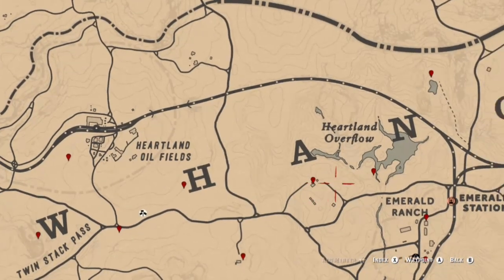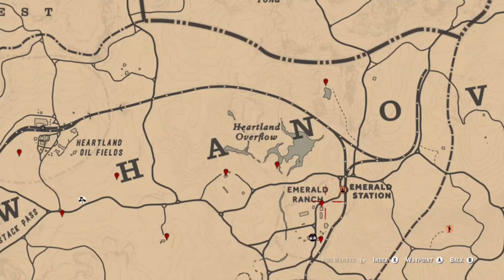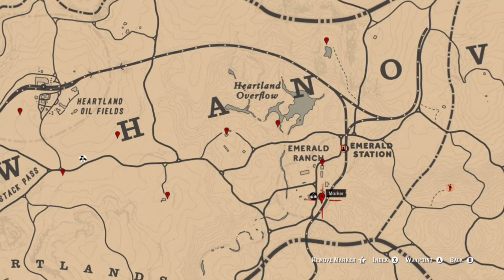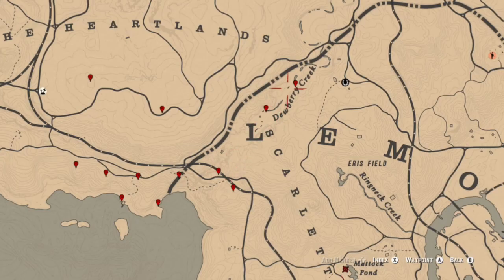Then a tarot card, then either an arrowhead or a piece of jewelry at Heartland Overflow, a tarot card here, another one at Heartland Ranch. At this location you should be able to find a piece of jewelry or an arrowhead, and then possibly a random item at that location inside Dewberry Creek — sometimes it could be an arrowhead, piece of jewelry, or a coin. They do rotate even on the same day for the same group.